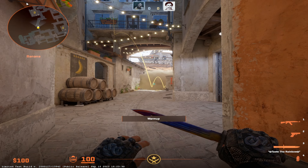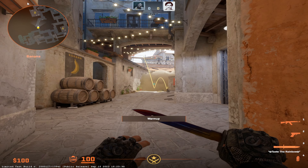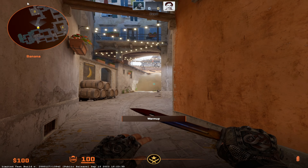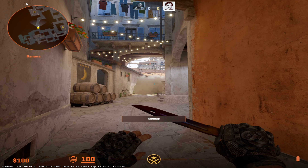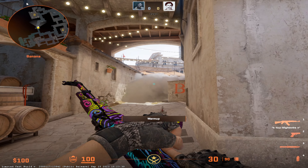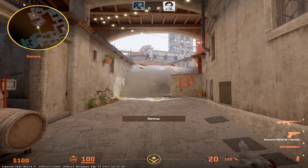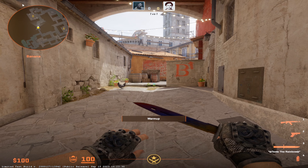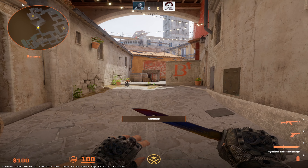As a T-side player you should be buying nades, and obviously you should be buying an HE. If you're concerned about somebody peeking over this smoke, you can nade the smoke or you can just spam and get anybody off the angle. It's a good smoke to take top banana and take a little more banana control.